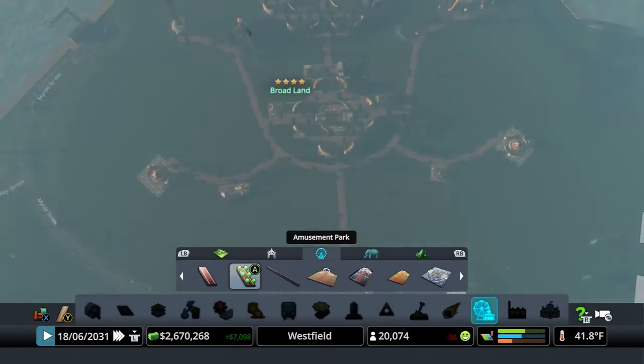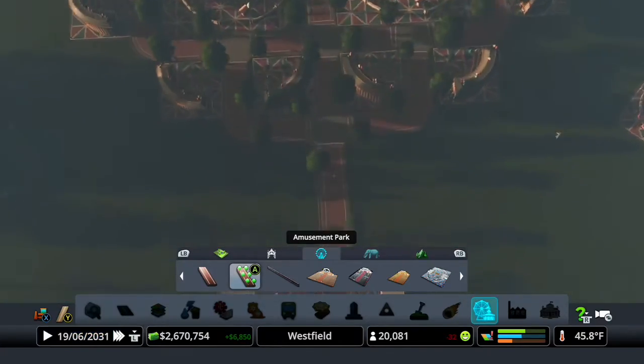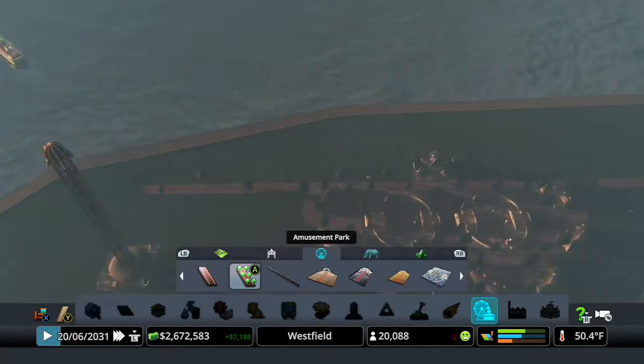So there we go. We've got a nice front entrance, and then we've got the secondary and sort of larger park that will be near the larger attractions as well.